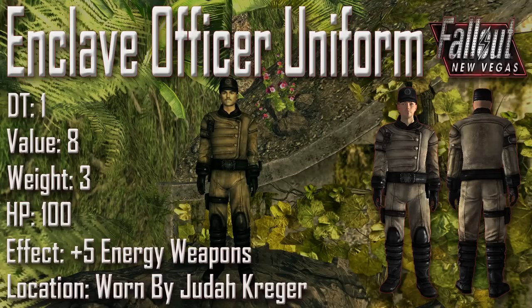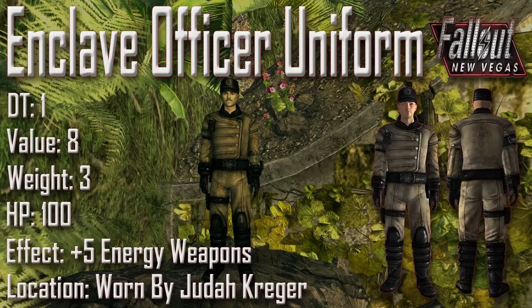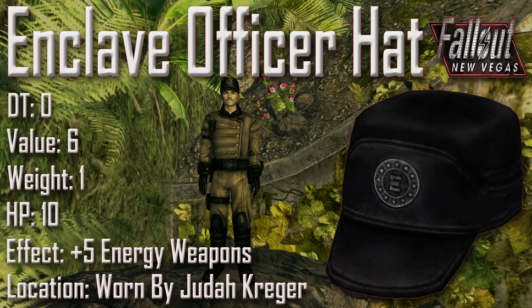Next up we have the Enclave Officer uniform with a damage threshold of 1, a value of 8, a weight of 3, an item health of 100, and an effect of plus 5 to energy weapons. The second half of the set, the Enclave Officer's hat, has a damage threshold of 0, a value of 6, a weight of 1, an item health of 10, and also adds plus 5 to energy weapons. Both of these uniform pieces will only appear on Judah Krega if he participates in the second battle of Hoover Dam. You will not be able to acquire the uniform through reverse pickpocketing or any other means in game without using console commands.